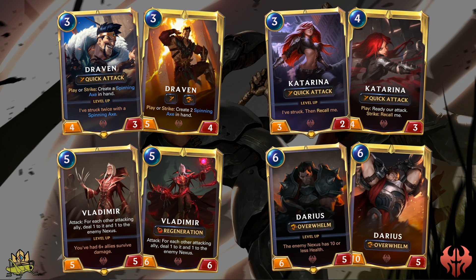Darius is your typical finisher champion. When playing a Rush or Swarm deck, you often get the enemy Nexus down to single digits quite fast, but then the enemy gets stronger and you lack the tools to finish them off. This is where Darius comes into play, using his good stats together with Overwhelm to go straight for the Nexus even if he is blocked. He levels up as soon as the enemy Nexus has 10 or less health, making him an attacking machine with 10 attack — the enemy needs to deal with him or it is over.